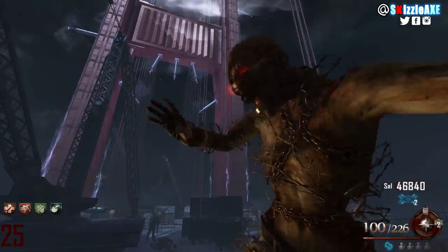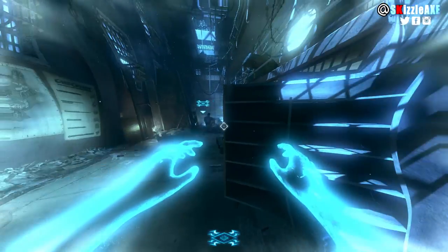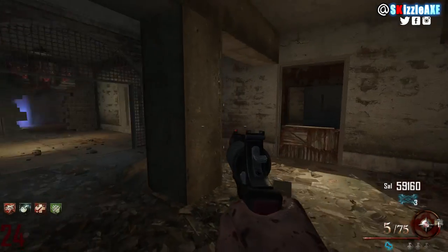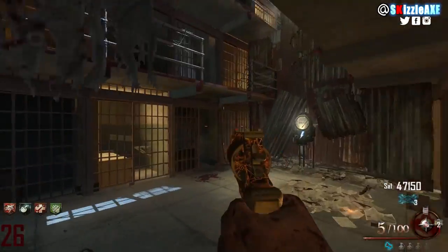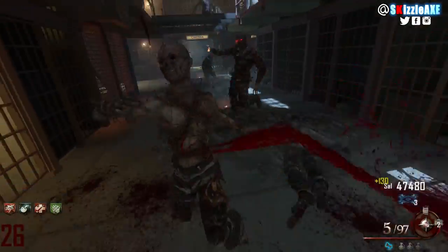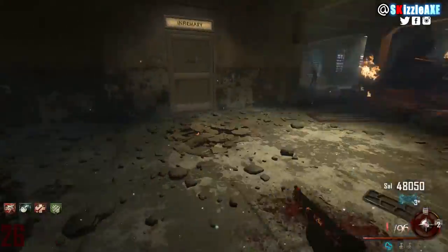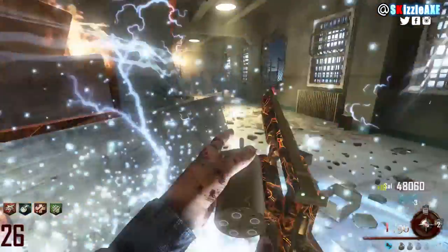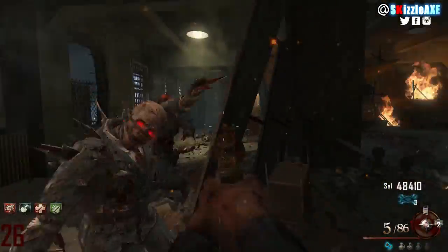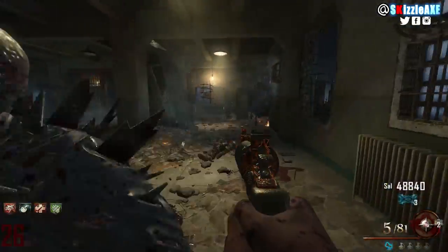The 5th gun on my list is a classic — it's the Executioner. This is a beast. I believe this is the gun — or a close-looking one — featured in the Mob of the Dead intro cutscene. It also looks similar to the Bloodhound from Shadows of Evil, but nothing comes close to the Executioner. It has 75 ammo in reserve and 5 in the mag — basically a pistol shotgun. When you PAP it and have Double Tap, this gun melts. It can take down Brutus like he's nothing. It gets 100 ammo in reserve and 5 in the chamber once Pack-a-Punched, and it's called the Voice of Justice.